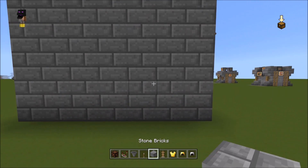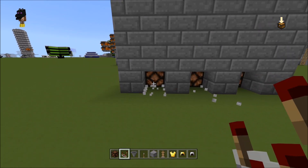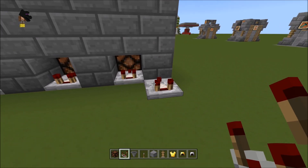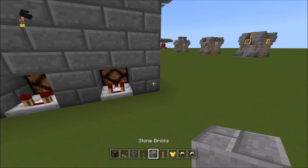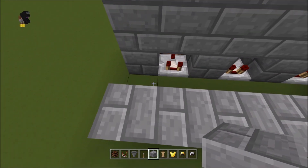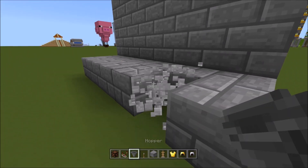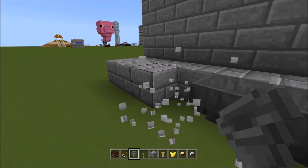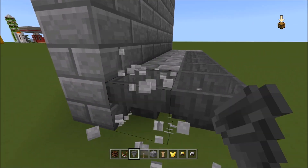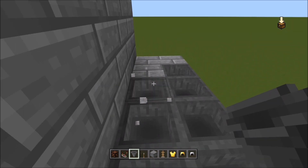Now what you're going to do is right where the blocks meet the lamps, go ahead and put comparators there. Then just make a little base to make it easier when placing your hoppers. All you're going to do is replace those blocks with hoppers — feed them into the block, and make sure everything feeds into each other. It's super simple.